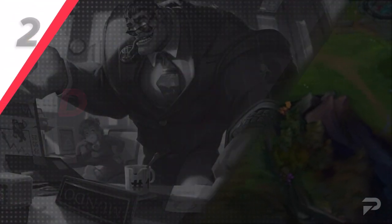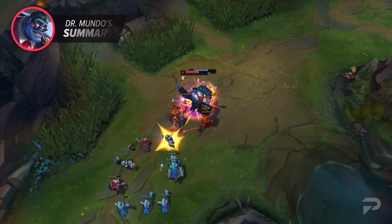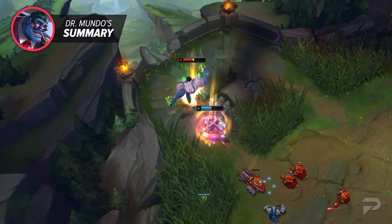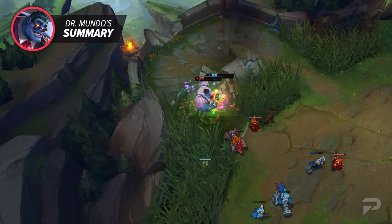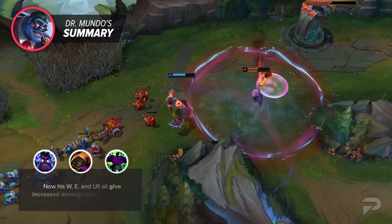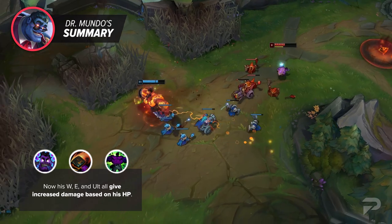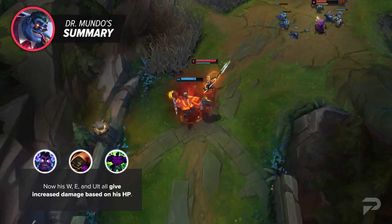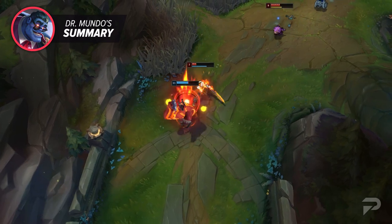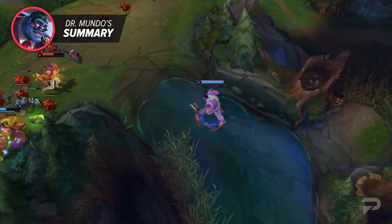All in all, this is a much smaller-scale rework than most VGUs. They were able to keep Mundo intact to the degree that a player who hadn't touched League in 8 years would still easily identify him as the same champion. But the changes they did implement were very meaningful. Now his W, E, and ult all give increased damage based on his HP, so instead of forcing high base damages, his damage now scales up as his durability does. Overall, this new kit has more skill expression and counterplay than the previous stat check that would mindlessly run you down.